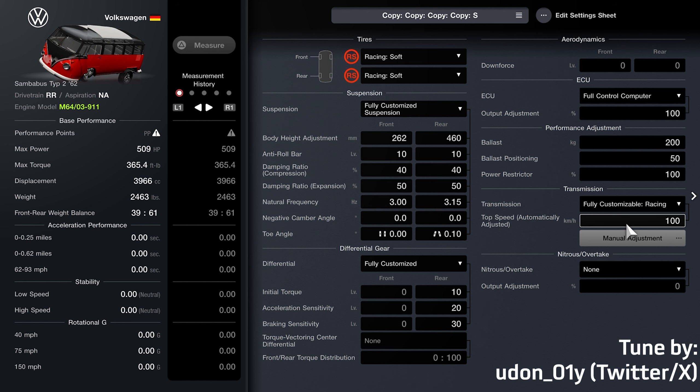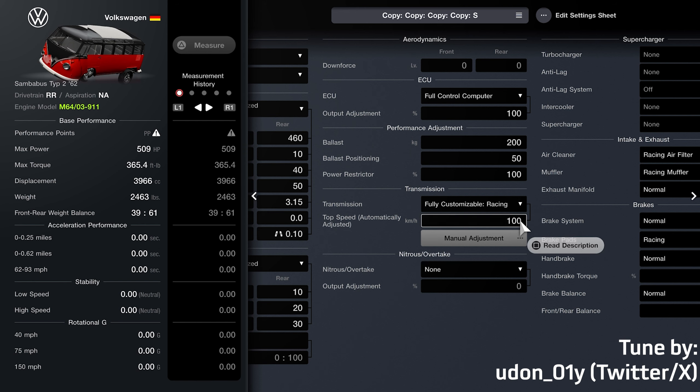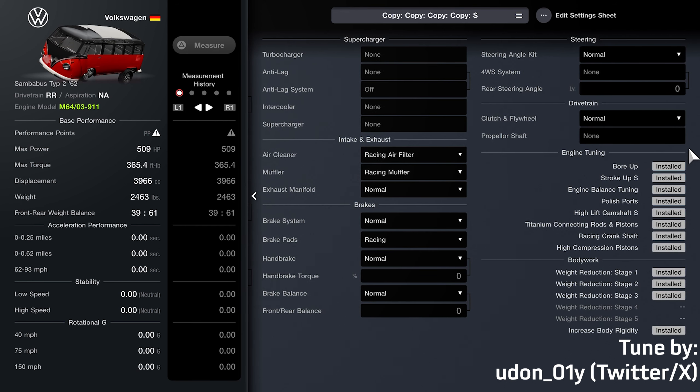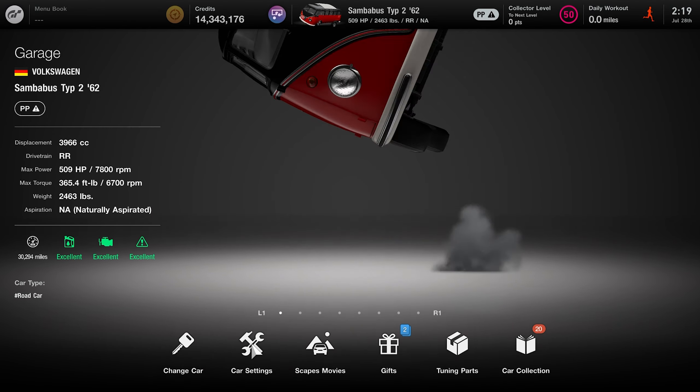This is a bit more specific with the settings I was using, where I did have the max weight reduction. One of my friends said that helped the car spaz out a bit more under certain situations. The main things you do want are the suspension settings, racing soft tires, max ballast, and move it all the way to the back.